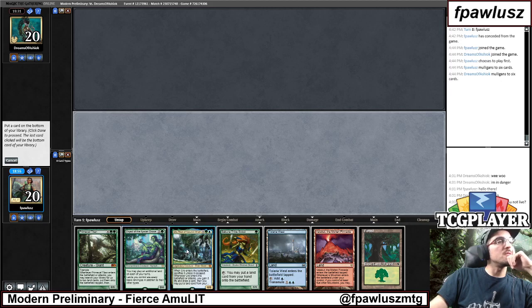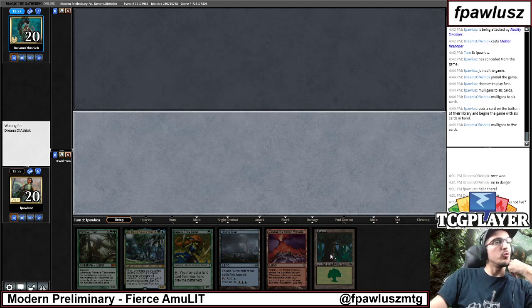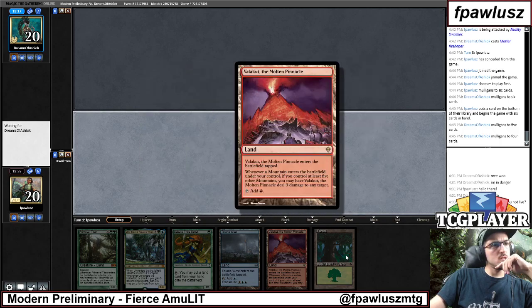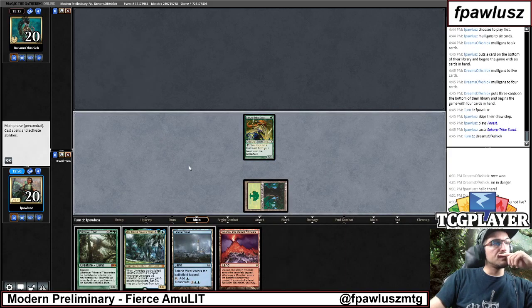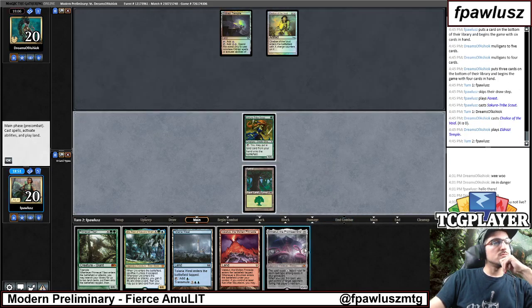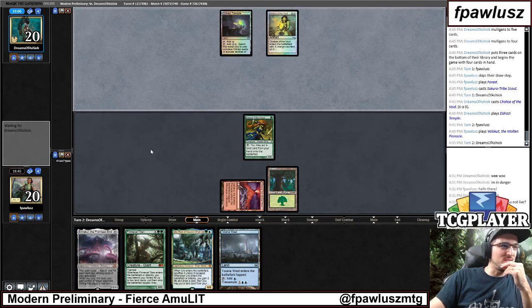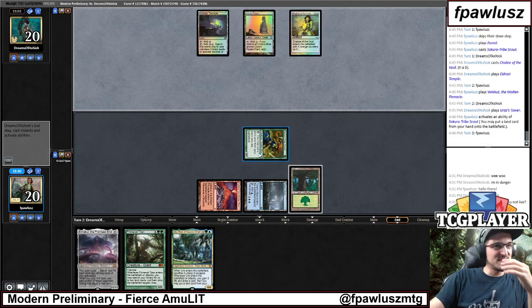I think I'm gonna ship the Triad. I don't think I can ship this Stacy, because this is what's speeding me up. And with Uro, we're missing land drops here, so Uro actually digging me towards the lands I need is a big deal. If one of these lands were a bounce land, I would have kept the Triad over the Uro. But since I don't, I'm gonna need to draw into more actual lands. We need to draw exactly a balance land.